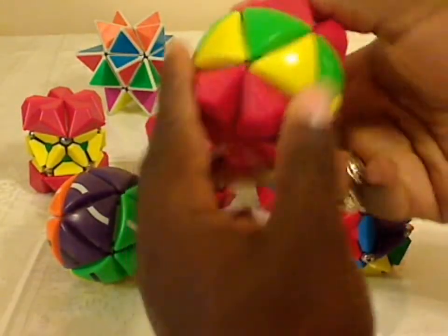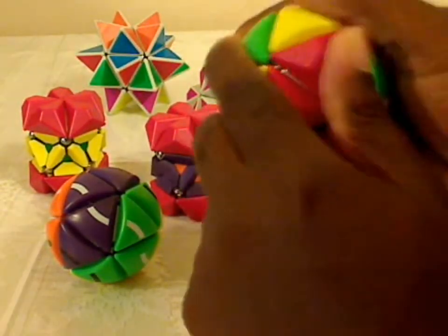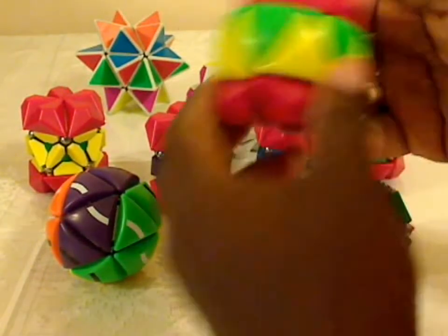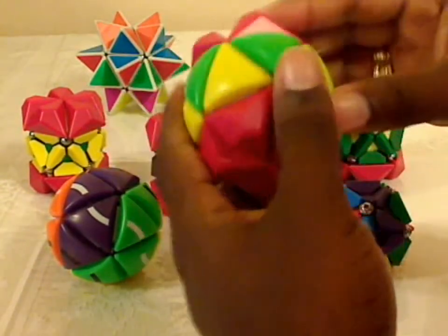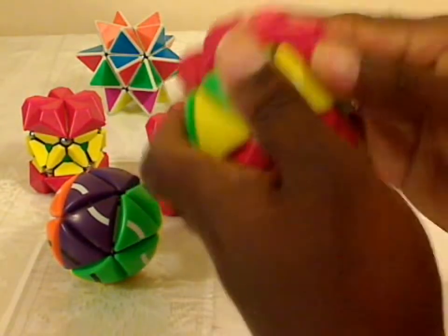The action of the puzzle is the same as the others. This is an Alexander star mod and so you just turn each of these 12 sides. It is more of a shape variation puzzle than anything else.